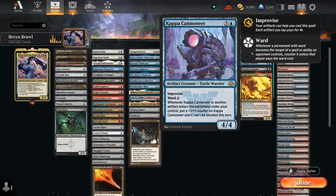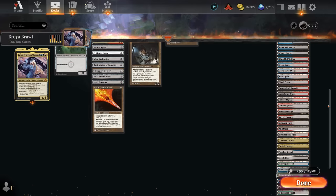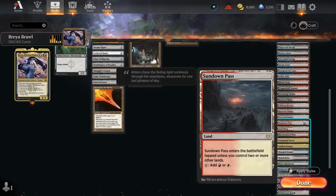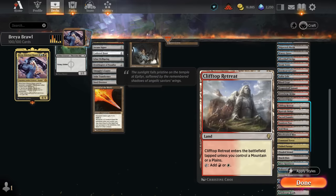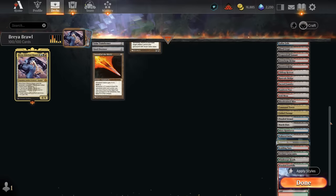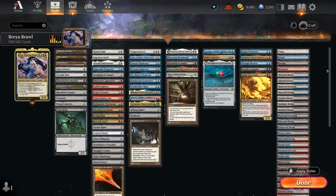For the mana base, as we mentioned, we have plenty of fetch lands, shock lands, the Innistrad dual lands like Sundown Pass, the Bridges for more artifact synergy, and check lands that play well with the fetch and shock lands as they'll often enter untapped. There's Command Tower of course. No room for colorless utility lands because our commander is pretty color-intensive, and just one of each basic. That's our deck — now let's jump into some games and see how it does.